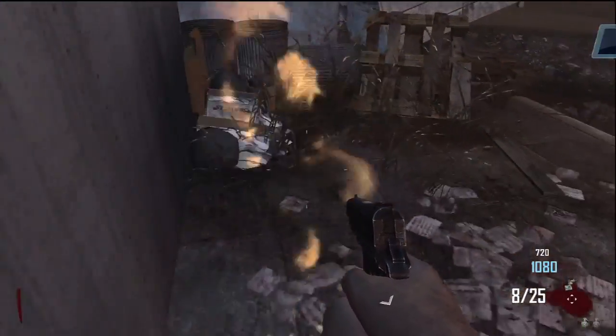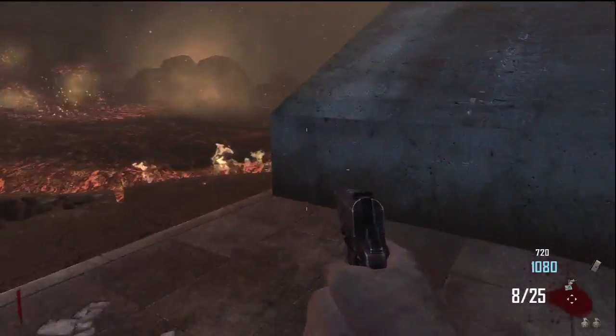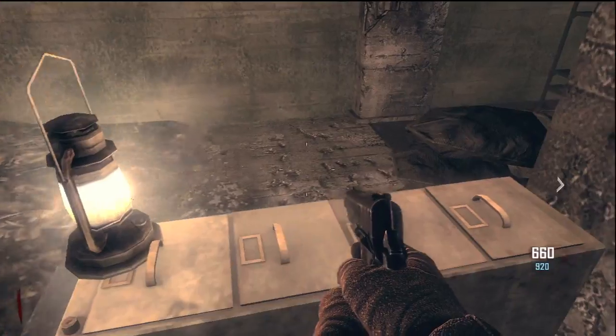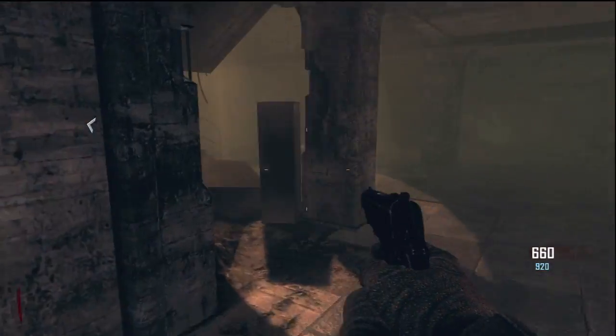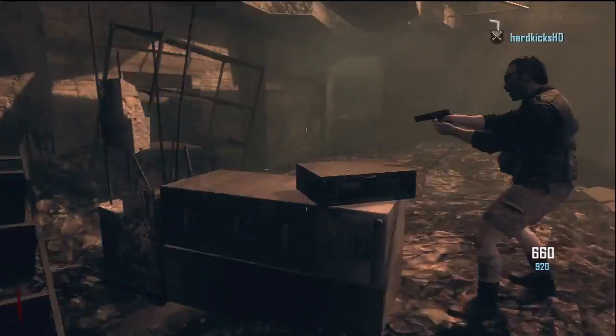You have to get through some lava at the back of the very first place you spawn at, and you're going to see the nav card that you pick up right here. I believe once you've found the nav card you eventually just get it after a while, but I'm not 100% sure on that.